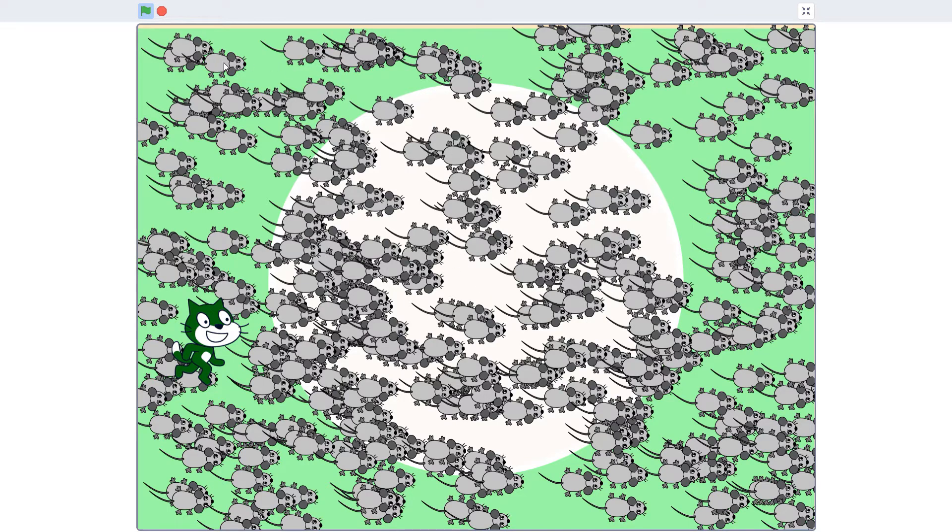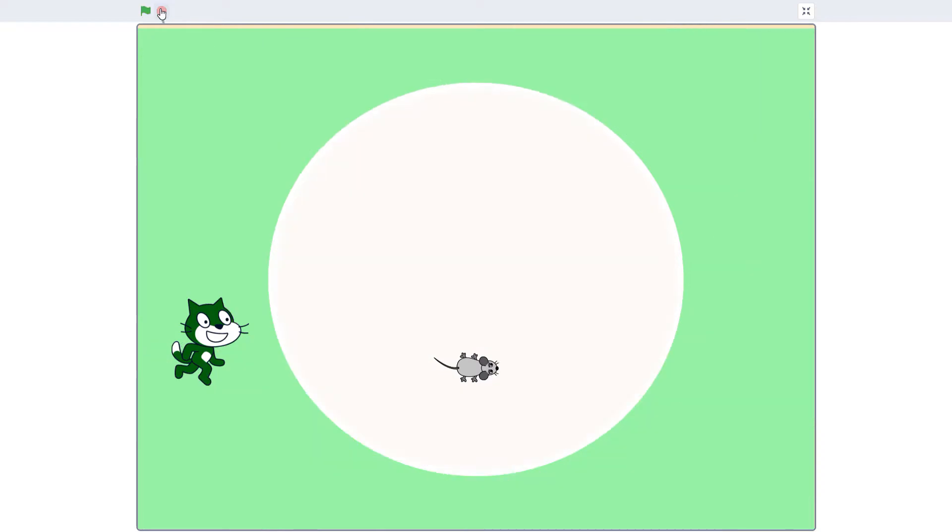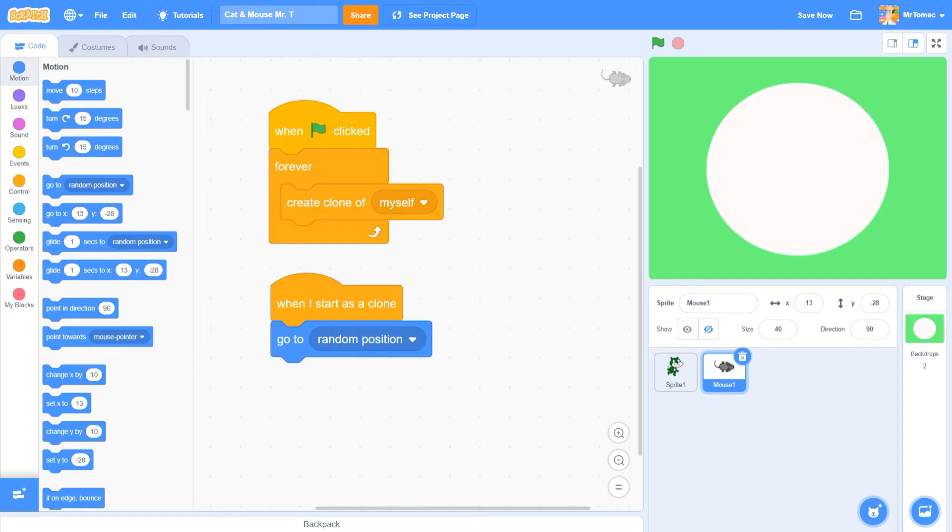Scratch does not like making this many clones so quickly, and after it hits 300 clones it will just stop. If you have a slow computer, Scratch might also freeze up at this point, but if you keep hitting the stop button it will eventually come to its senses. To solve this problem we're going to have to slow down the mice's birth rate a little bit. We need a coding command to tell mama mouse that every time she creates a new clone she should pause before making a new one.